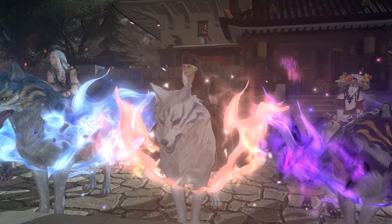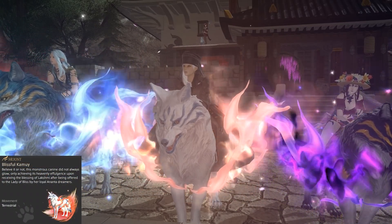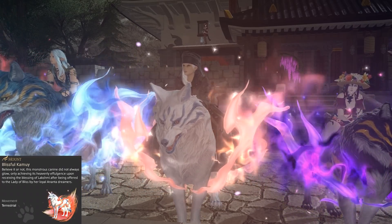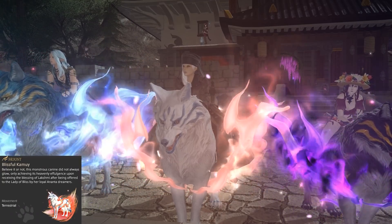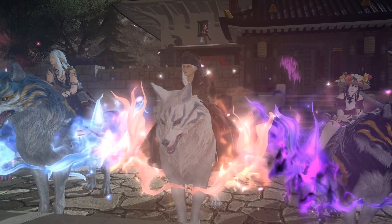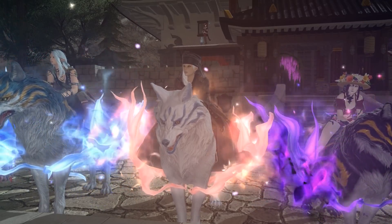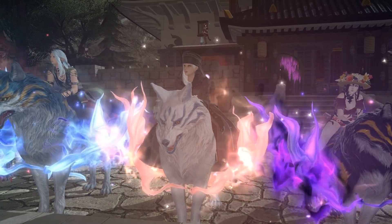Sixth is the Blissful Kamoi from Lakshmi Extreme — a frankly fantastic fight and a very easy one. Remembering to use the on-screen action button to not get blown off the platform is really the only way you can fail hard at this fight. Dodging basic AOEs and nuking the boss makes it nice and simple. I would prioritise this along with Susano as your first extremes to try farming, and in fact that's what we did in our group.